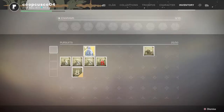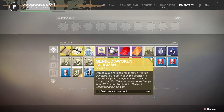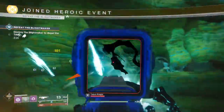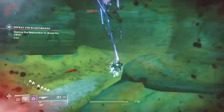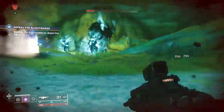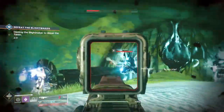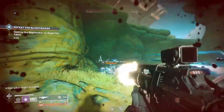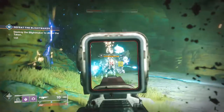So you've got to kill a bunch of Taken to charge up the talisman at this point in time. I decided to go to IO to do this — you can go wherever you want, obviously. There's apparently a strike that's pretty good for this. I went to the back and you can see right here where the public event spawns — it's all Taken. One public event completed 33% of that requirement. So maybe there's a much faster way to do this. I'm not Stephen Hawking, I don't know everything. This is just what I did — it was 33% in one run.